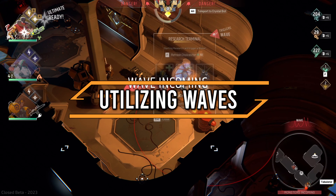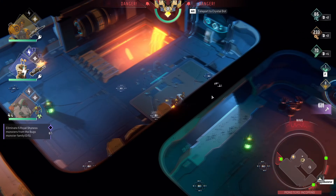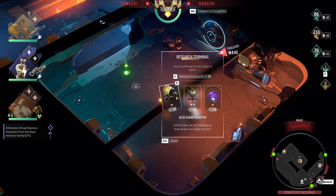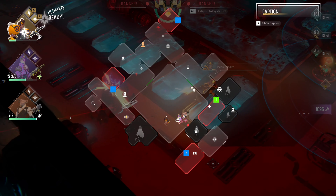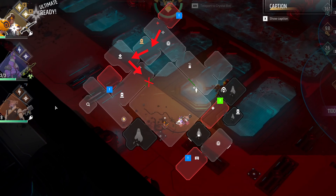Regarding waves, it is always advisable to perform multiple actions during an ongoing wave — like researching and moving the bot to the next area — since each one of these actions would spawn a completely new wave, which costs valuable time. To get a better handle on the huge waves of enemies, it is imperative to form a path for the monsters by not opening specific doors and keeping them shut until you want to move on, thus forming a bottleneck.